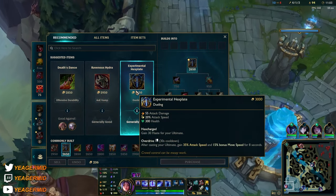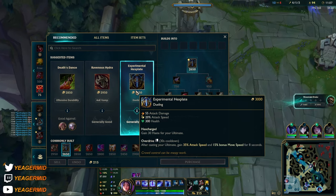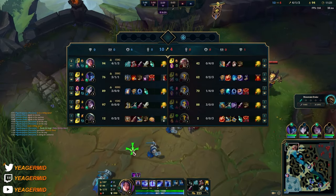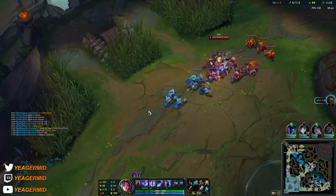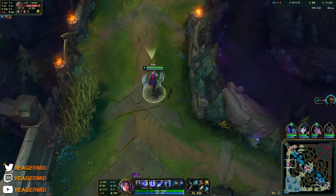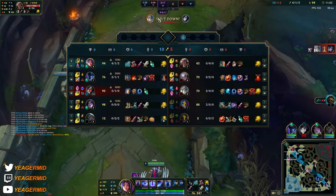Next item can be this one with all the mixed stats, or you can also go for the other item I did last game. Or if you're playing against heavy magic damage, you can also go for Wit's End.